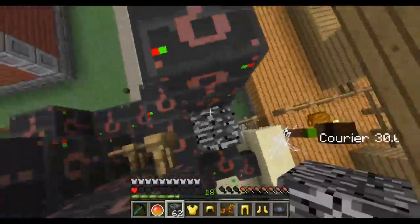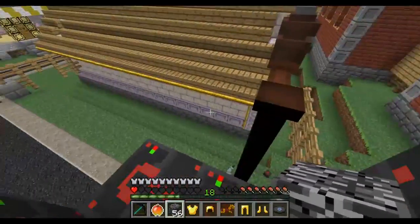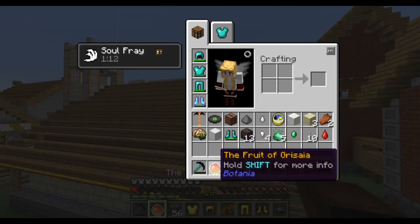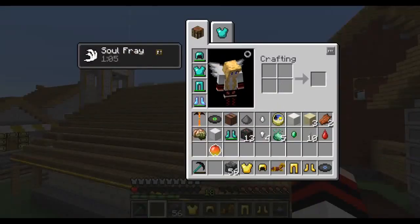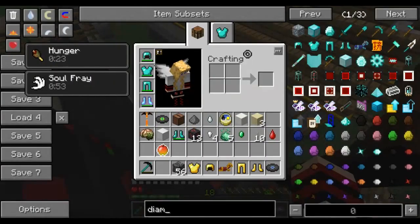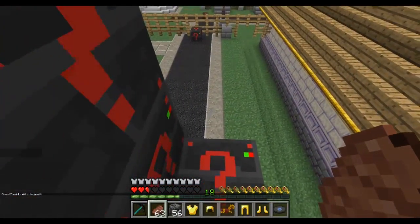I don't want to open any of these lucky blocks — I said I only have to do the ones I placed, and ones by wells. I'm going to do the ones by the wells but not the others. I need to wait until my health regens. Why is the fruit not healing me? Do I need to give myself some regular food? For some reason my fruit's not working, so I need some regular food instead.